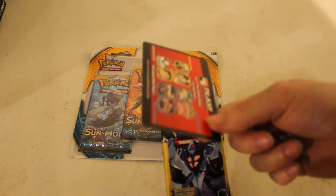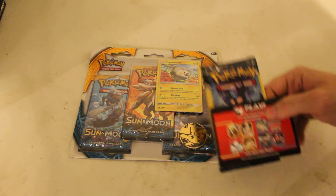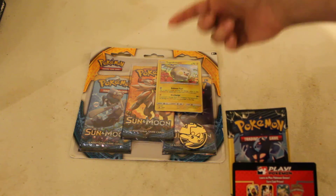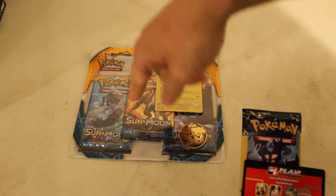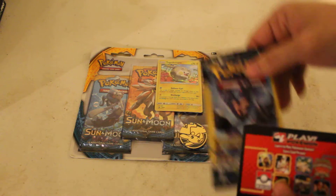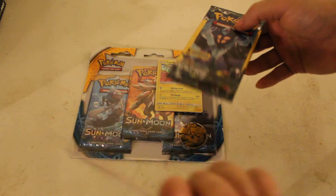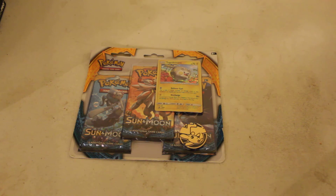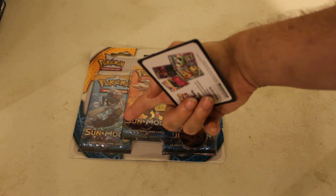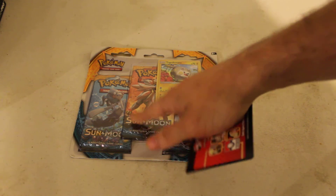I would have preferred either a fourth card or a code card instead of this useless waste of card stock. So just remember: if you want code cards, go out and spend about seven to eight bucks on a standard booster pack that says it has ten cards and a code card. If you just want free cards for a dollar, go to the dollar store — you're going to get free Pokemon cards and this useless waste of card stock, but no code card. If you want a code card, spend like seven to eight bucks and get one that says you get ten cards and a code card.